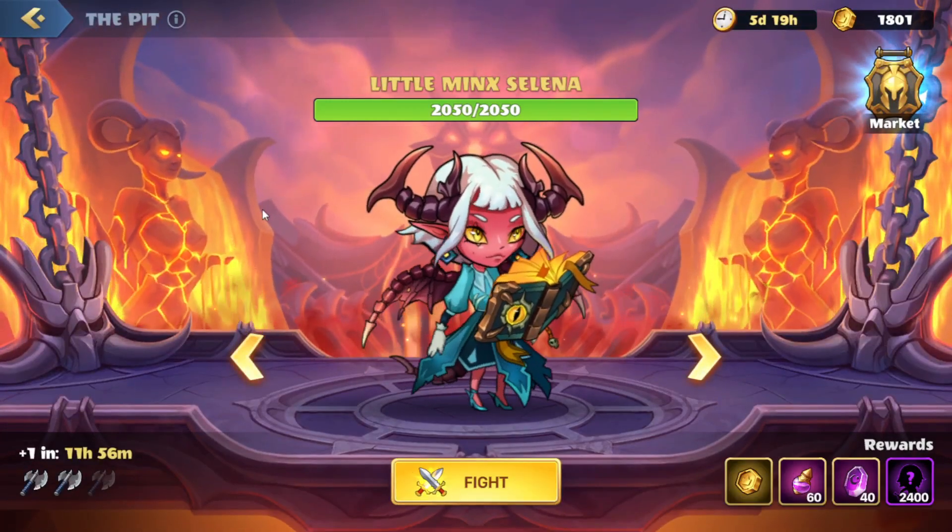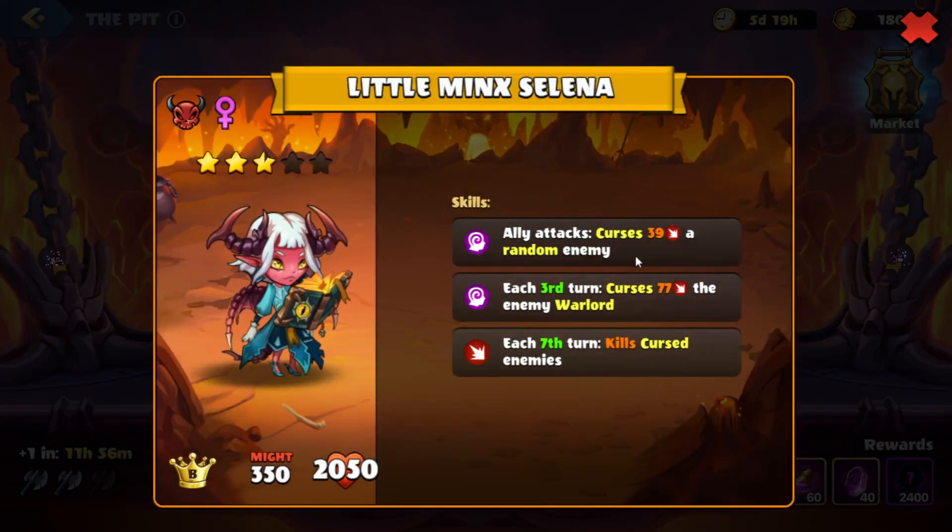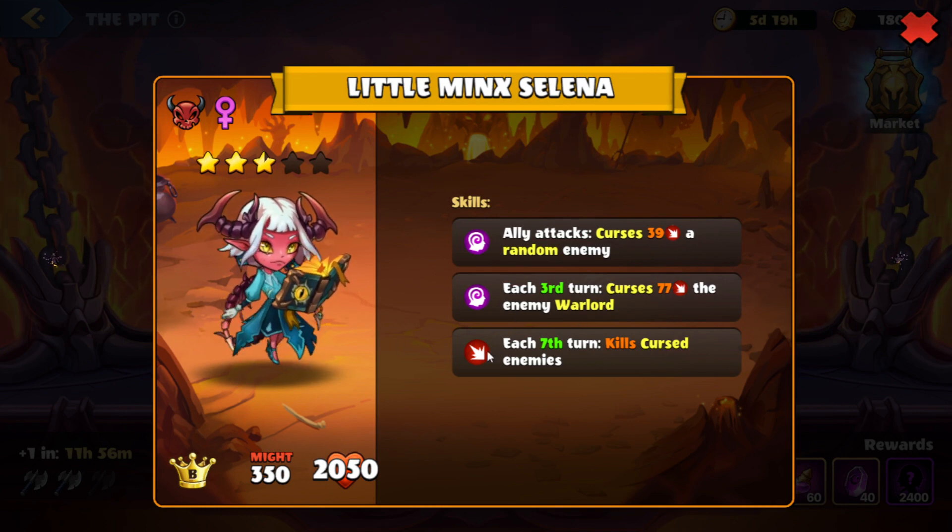We're on this next boss here, Little Minx Selina. Let's take a look at her skills. Whenever an ally attacks, we'll curse a random enemy. Every third turn, we'll curse the enemy warlord. And then on the seventh turn, we'll kill cursed enemies.